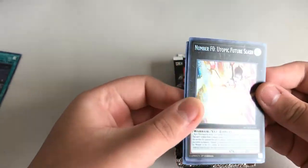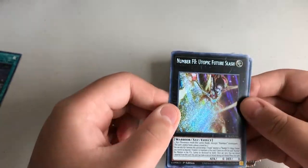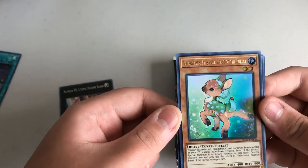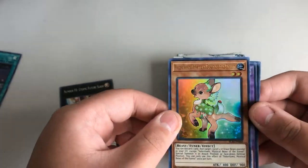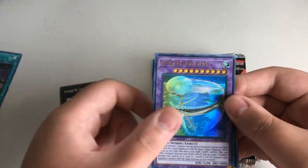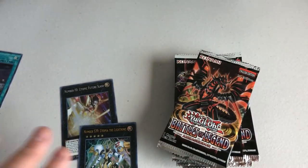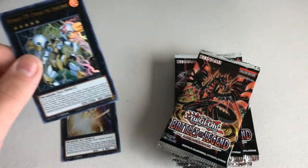Seeming out of 10,000 Dragon. Number F0 Utopia Future Slash — and that's a secret! Veiler, Mystical Beast of the Forest, Invoked Elysium, Number S39 Utopia of the Lightning. Cool. And Afterglow. Cool — got some Utopia cards, some Numbers. Okay, cool.